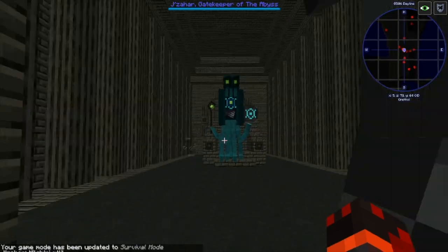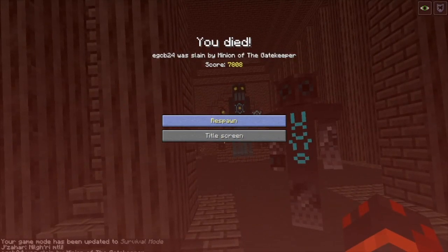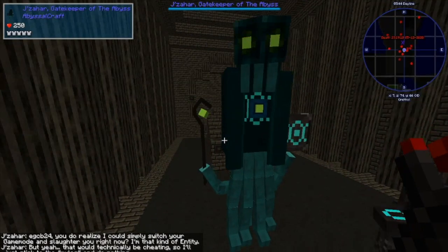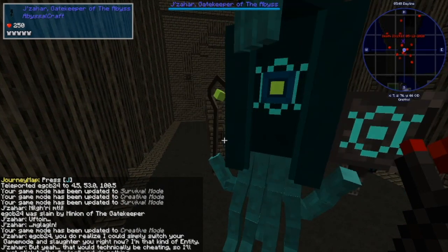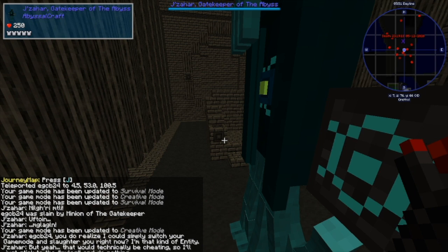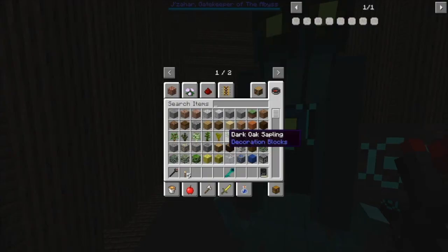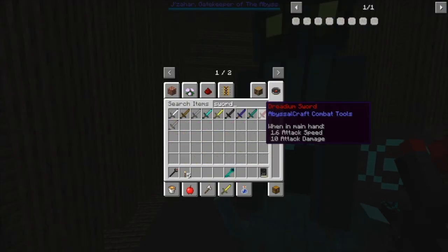Here's the boss — the Gatekeeper of the Abyss. I had Resistance 5 on and that's still hilarious. He says: 'You do realize I could simply switch your game mode and slaughter you right now? I'm that kind of entity. But that would technically be cheating, so I'll just stick to the rules and do nothing.' When a boss breaks the fourth wall like that, you know you're in trouble.